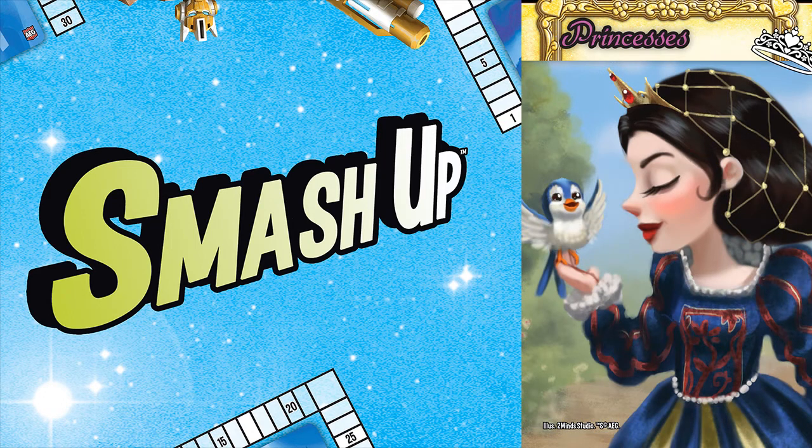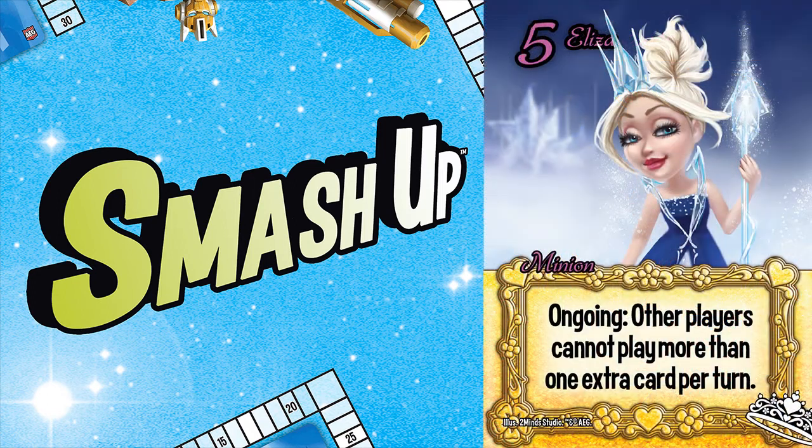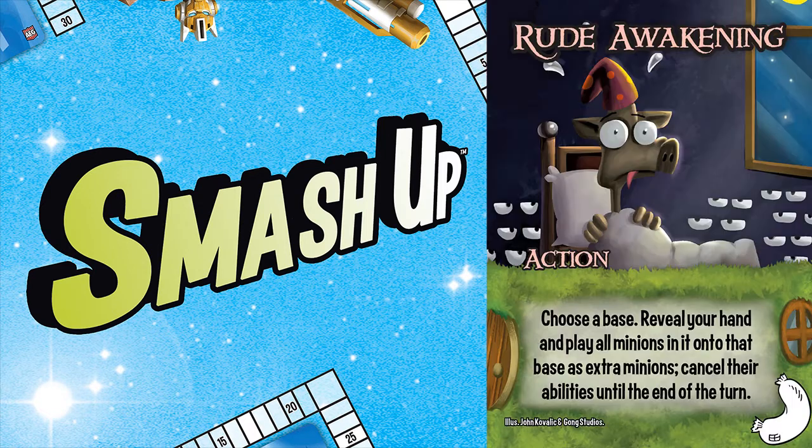There's only one option left for number one, and not only is this minion my number one princess, I'd be tempted to take this minion number one overall from all king minions. That princess is Eliza, with the ongoing ability that other players cannot play more than one extra card per turn. This card single-handedly shuts down entire factions — Robots, Wizards, Halflings — any faction that plays a lot of cards per turn.